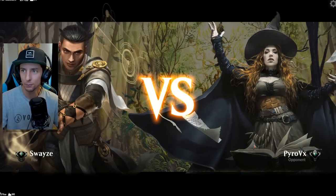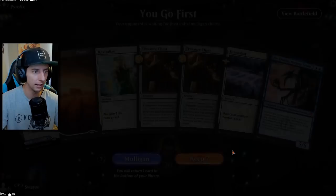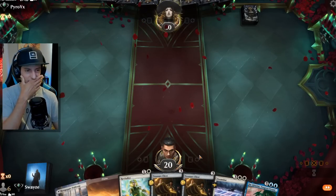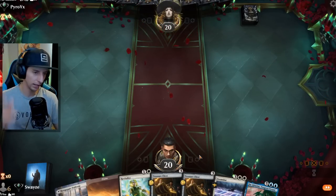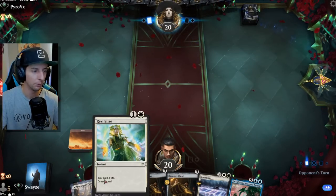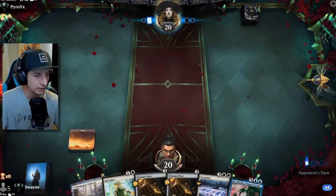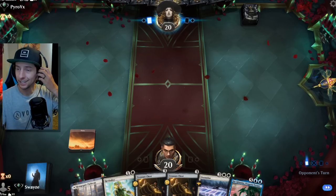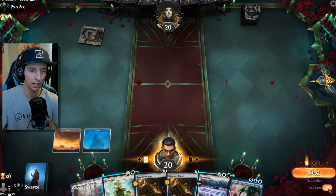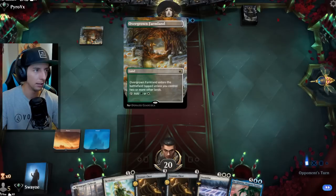I think after this game I'm going to go eat some cold pizza out of the fridge - I'm starving. Let's see what we got. We get to go first. Doomscar, Treasure Chest - I'm going to keep this. It could be problematic because of the two-land hand, but we have Revitalize, we have Treasure Chests. Hopefully we get there with the mana. We need Revitalize to kind of carry a lot of the weight as far as finding us lands. We get one off the top - we'd love to see that.